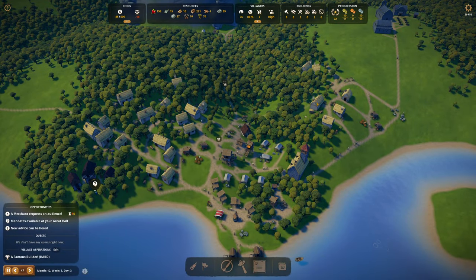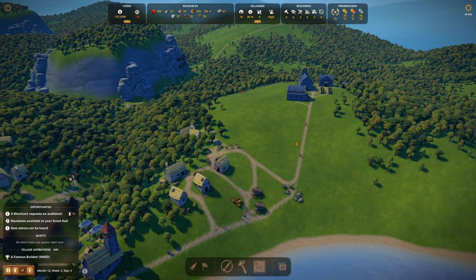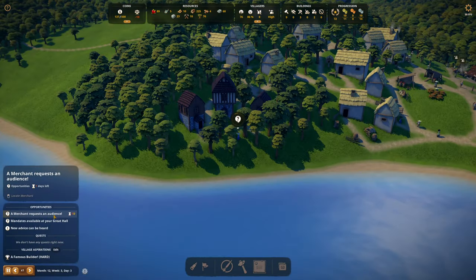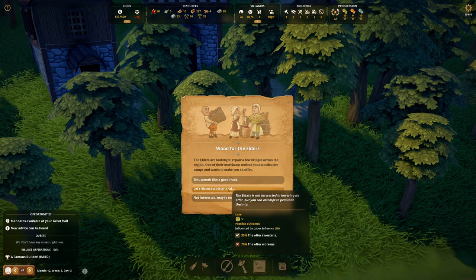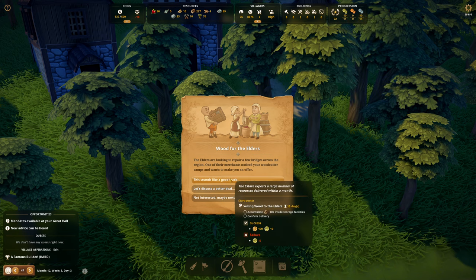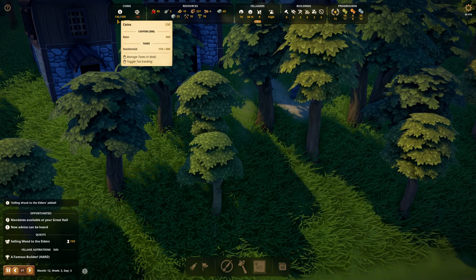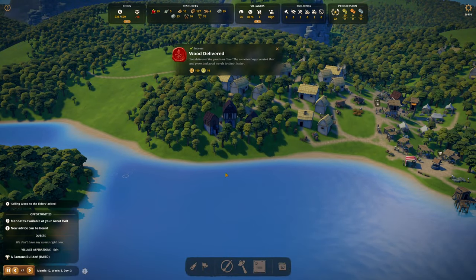We need sheep. I was talking about this blank hillside — I didn't want anything in front of it. Sheep is the obvious solution. I'm getting way ahead. A merchant requests an audience — wood for the elders. We have enough. This gives me labor influence and we're at 10 labor influence. Sounds like a good trade. It gives me some cash and I can buy some not-quite property. 236 — well, you've got to make money somehow.